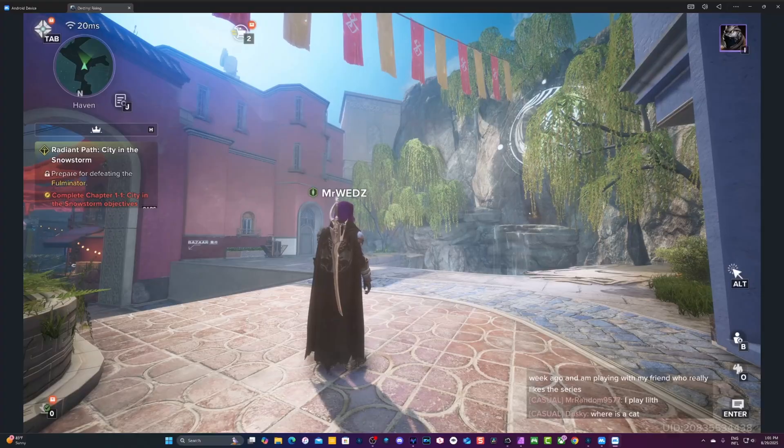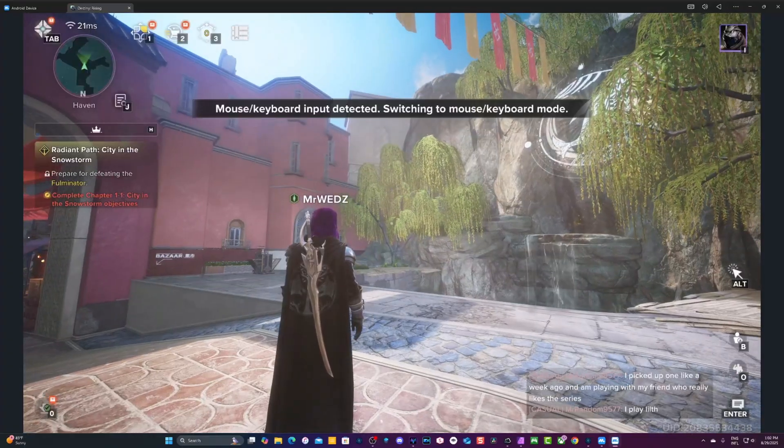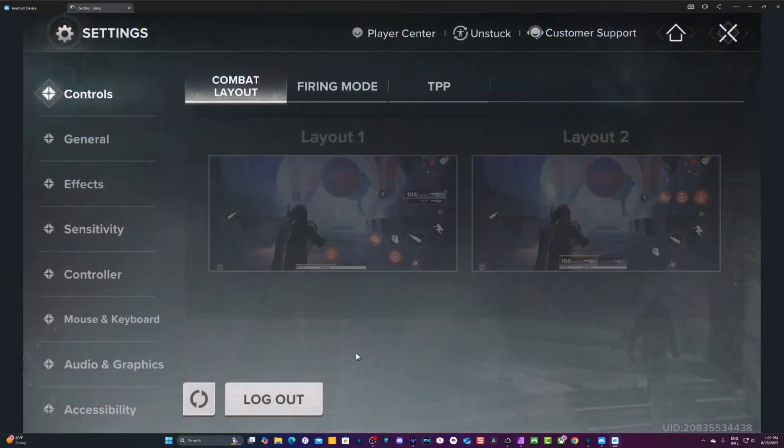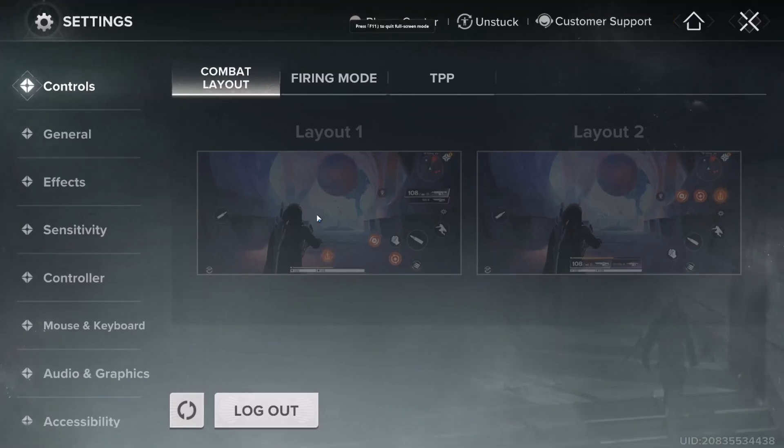I'm going to make sure my controller is on. Now I can control with either the mouse or the controller. I'm going to go to full screen — to do that, go to the three-dot menu, then 'Window Management,' and put it on full screen. Now it's on full screen. You can use your Escape button on the keyboard to bring up the settings menu, where you can configure extra settings inside the game.